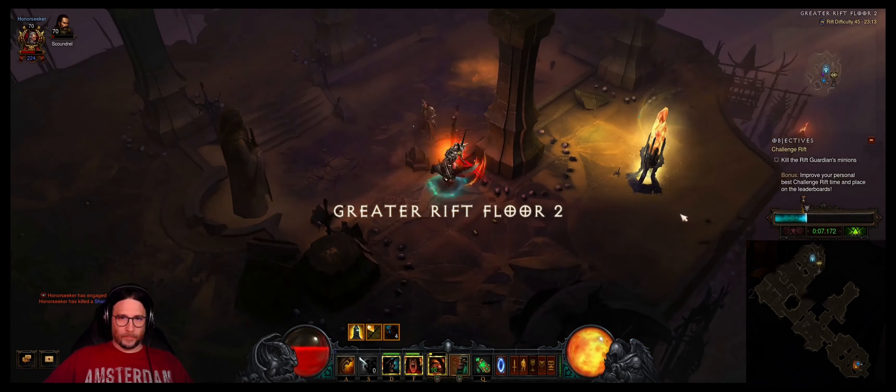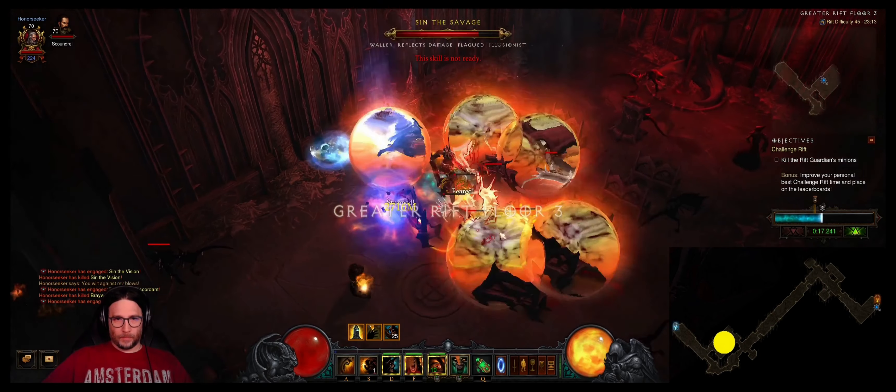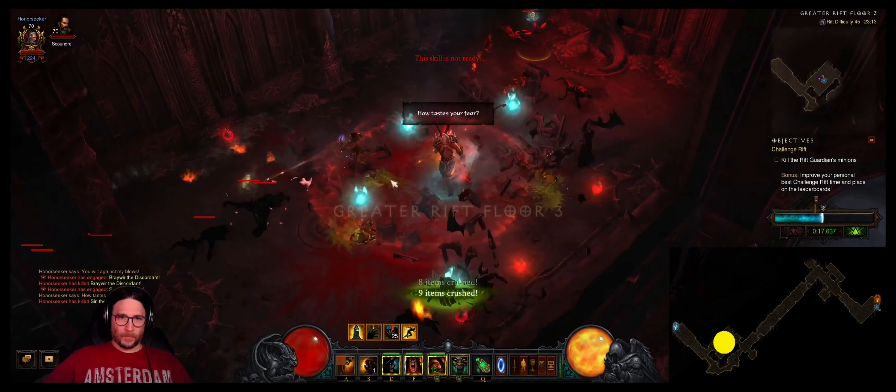Here on the next floor you'll find a channeling pylon right before the next yellow. Be swift in killing him because it's an Illusionist and they have a tendency to multiply — that's really annoying. On to the next yellow, also an Illusionist, make sure you make quick work of him. Then go to the next floor. If you're lucky you'll still have a little channeling left; use that for your sprint to keep your Fury up.